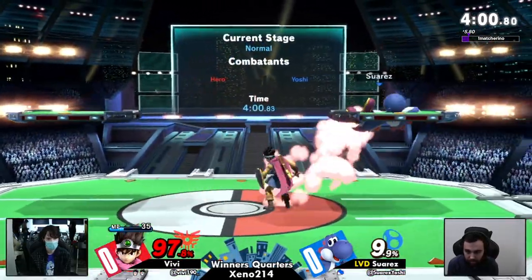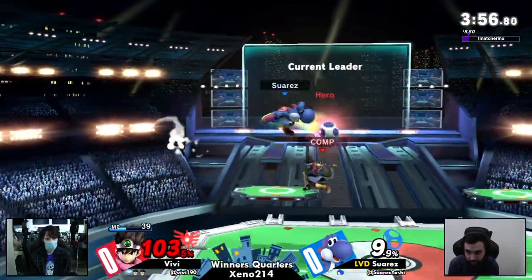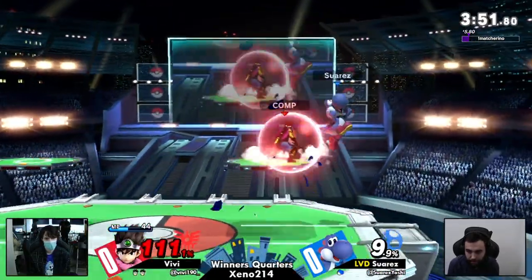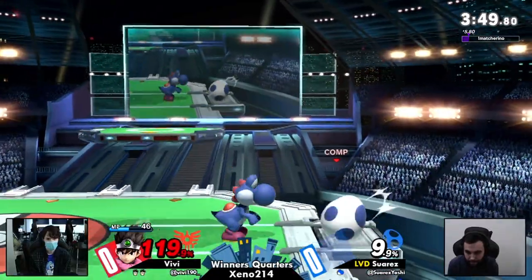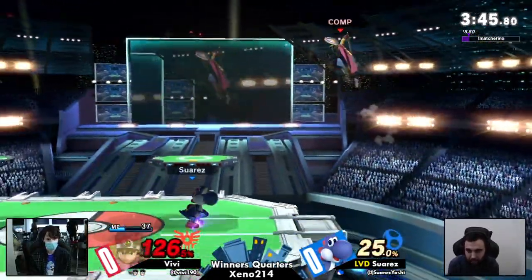Yoshi's damage output has been so consistent. Hiro is not really able to follow up off of moves that well. Even landing a neutral air — which for a lot of characters is your combo starter — Suarez is drifting too far away.